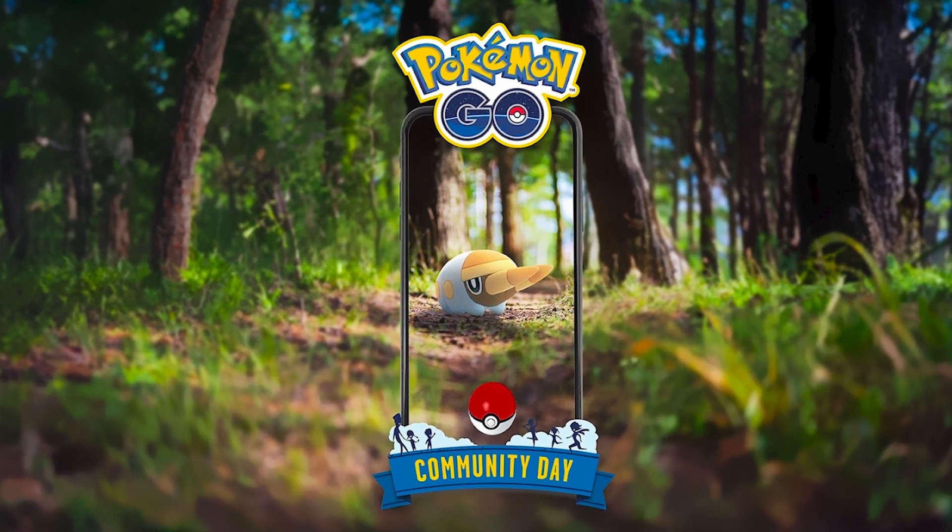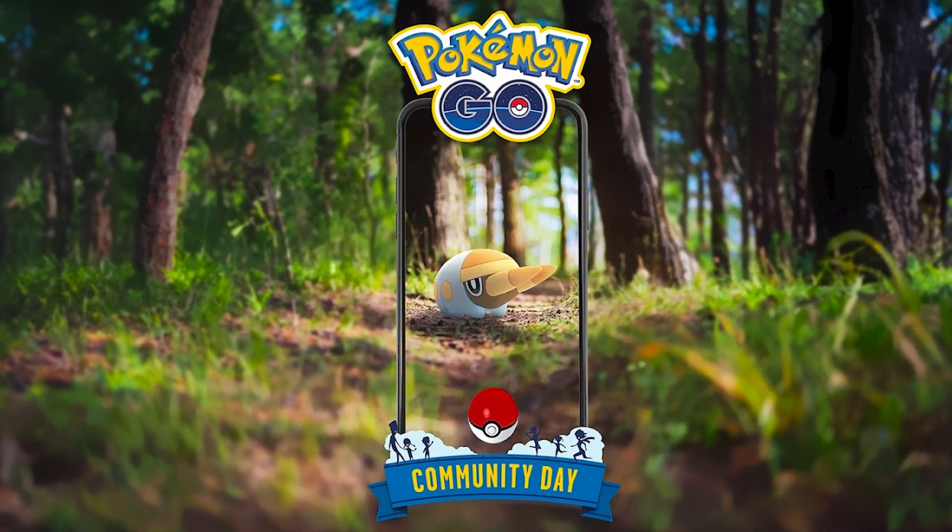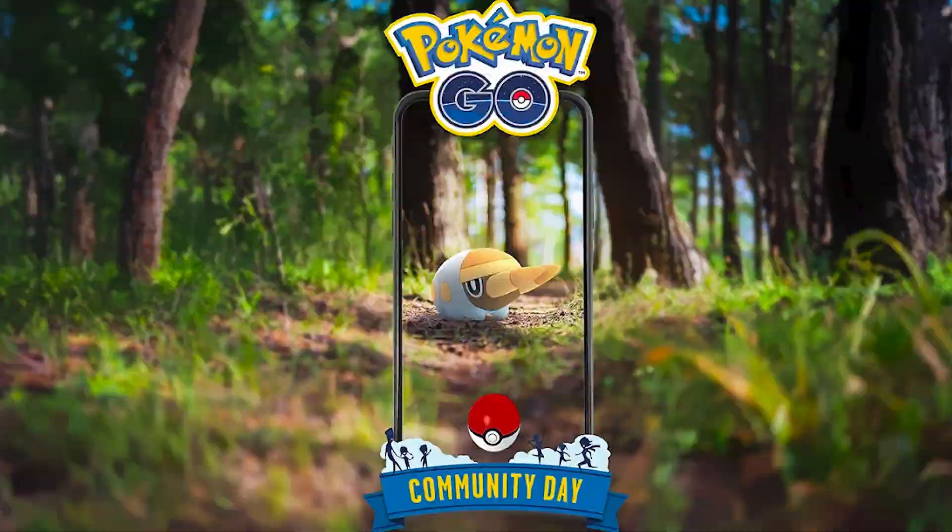The featured Pokémon for September Community Day was just announced, and it's going to feature the Larva Pokémon Grubbin. This Pokémon is a very interesting choice for a Community Day, and I do think there are a couple of things you will need to pay attention to when it comes to this event. That's what this video is going to be all about, so let's get right into it.